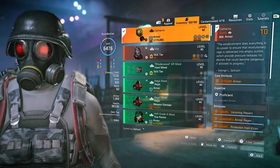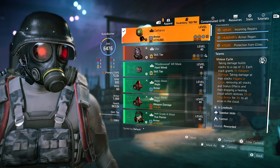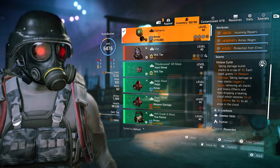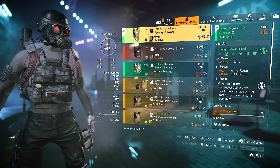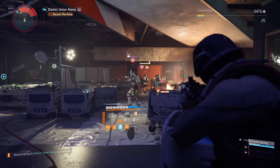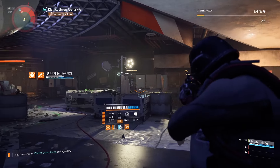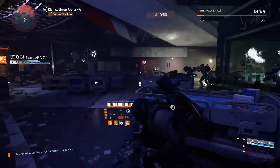Second weapon is the Scorpio shotgun — pretty self-explanatory. For the pistol I'm using the exotic pistol Orbit with Perfect Finisher. Perfect Finisher on kill gives you 40% extra crit damage and capped-out crit chance when you switch to your main weapon.